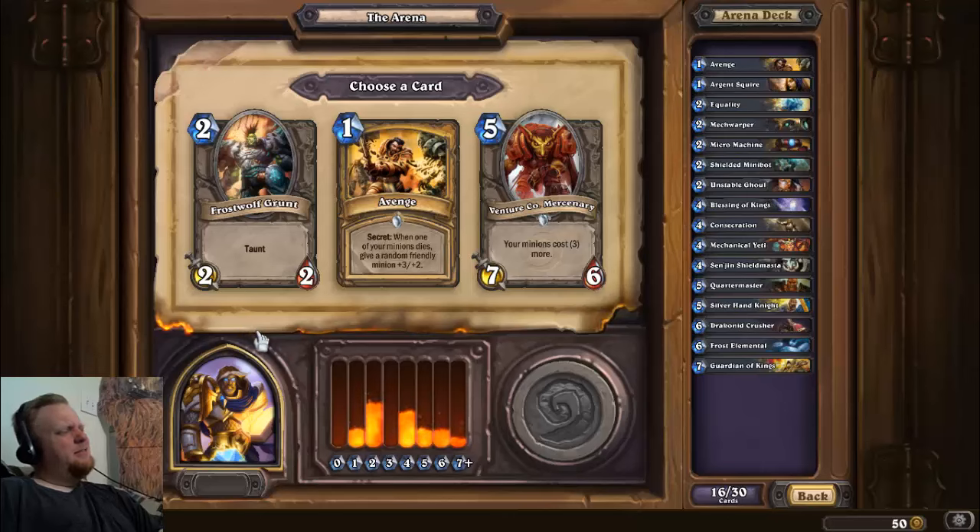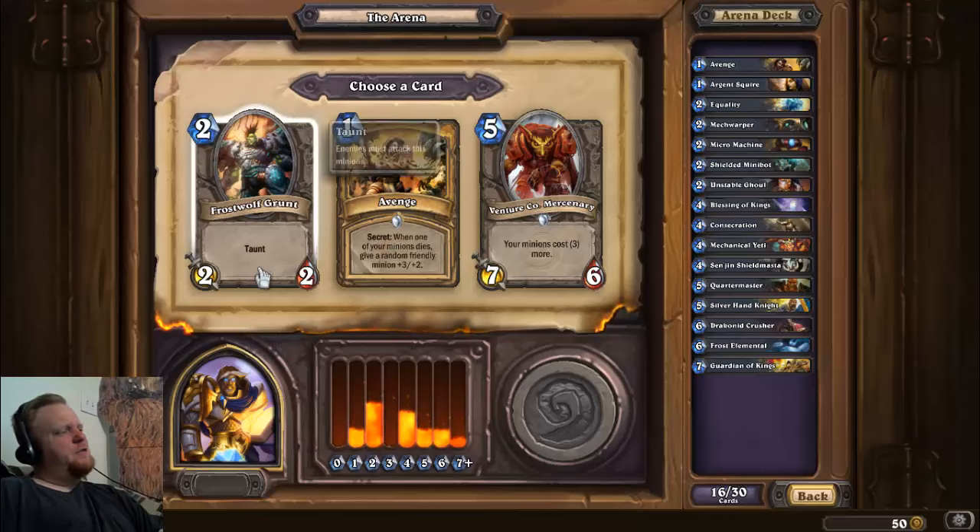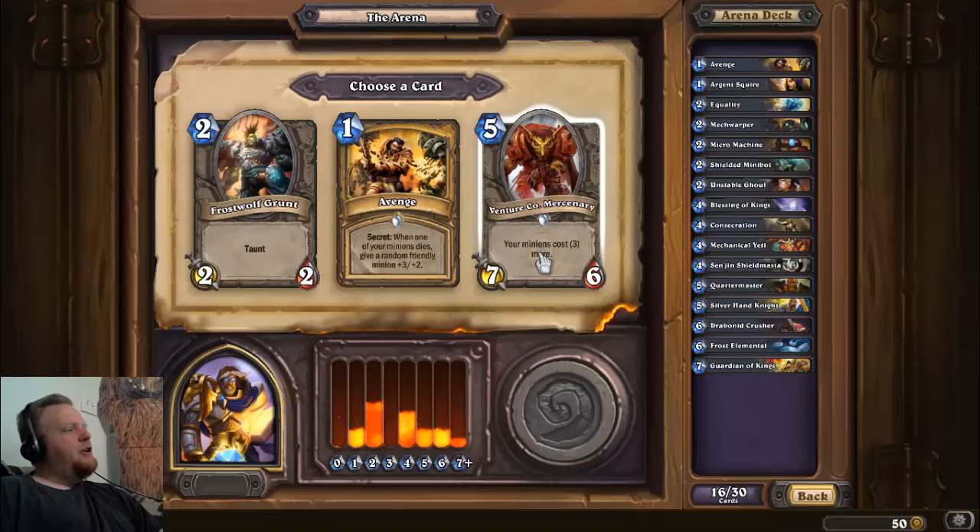Avenge is good. Frostwolf Grunt is a 2/2 with taunt for two — it's fine, not great, not bad. The Venture Co. Mercenary is tempting because he's a 7/6 for 4/5 cost which is insane, but his ability is the worst: your minions cost three more. The best thing that can happen is your opponent throws a Fireball at him — thank you, that's a Fireball you don't have to deal with.